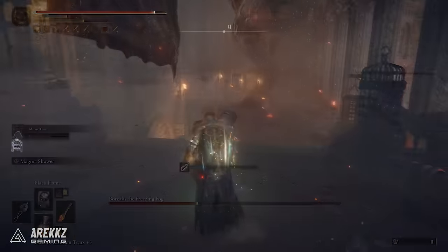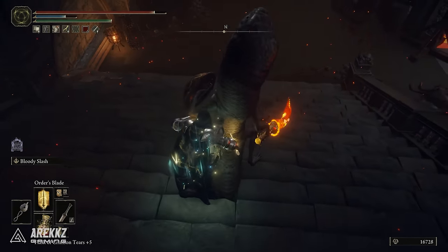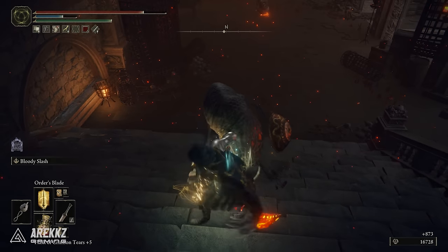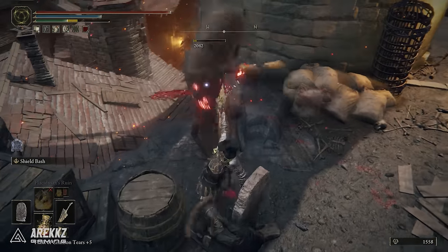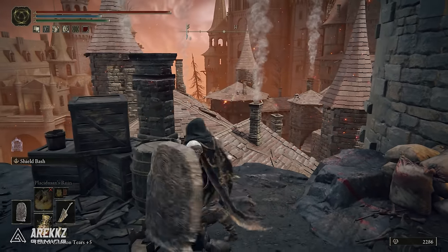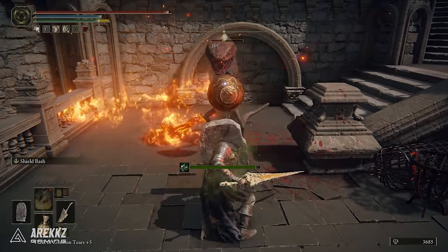To get this weapon, you need to farm the man serpent enemies that wield magma weapons. We weren't personally able to confirm whether it can drop from the lower non-magma-weapon-wielding man serpents, so if you've gotten it to drop from elsewhere let us know in the comments. From what we've gathered, it appears to come only from the man serpents wielding magma weapons, so focus your attention there.